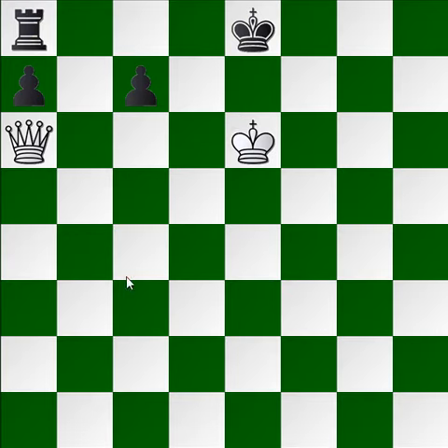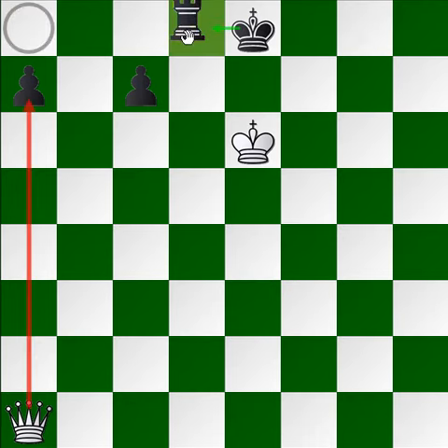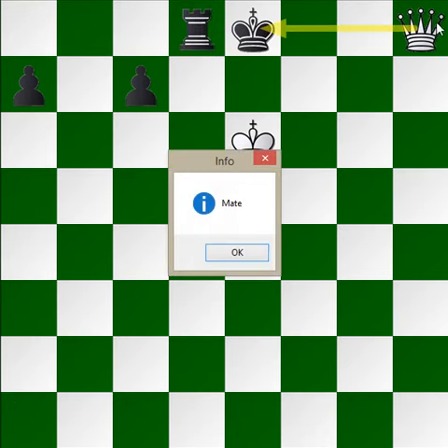The first move that white needs to make is a very simple queen to a1. The whole idea of this setup is to get the queen aligned to move to h8 and deliver checkmate. Black is pretty stuck on king moves — the king can't move up to the 7th rank and there's not much he can do to prevent the queen coming to h8. If he just makes a normal move like to d8, the queen outright checkmates him and that's the end of the game.